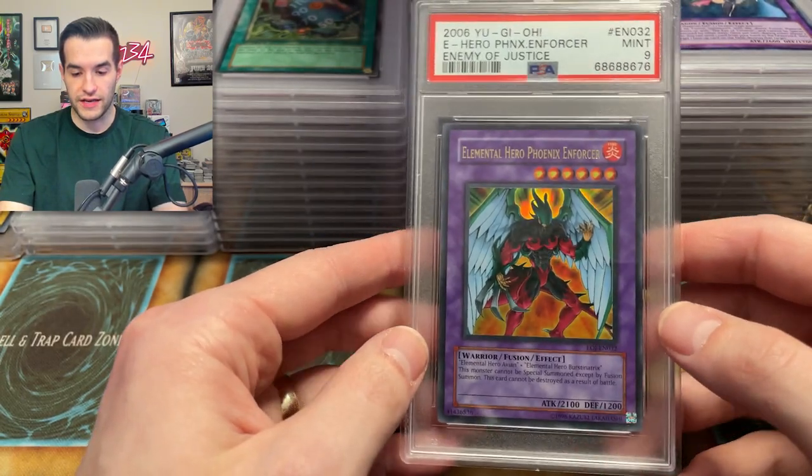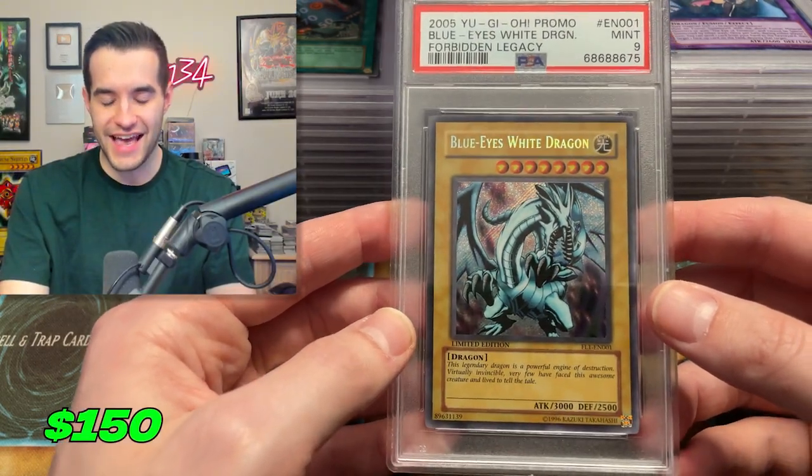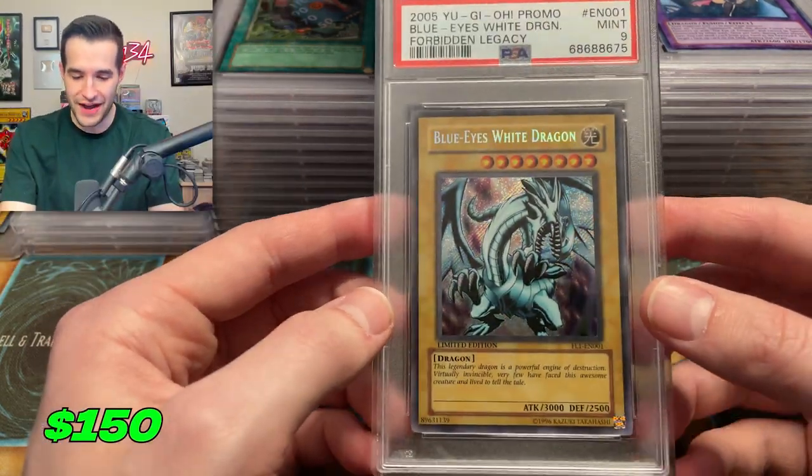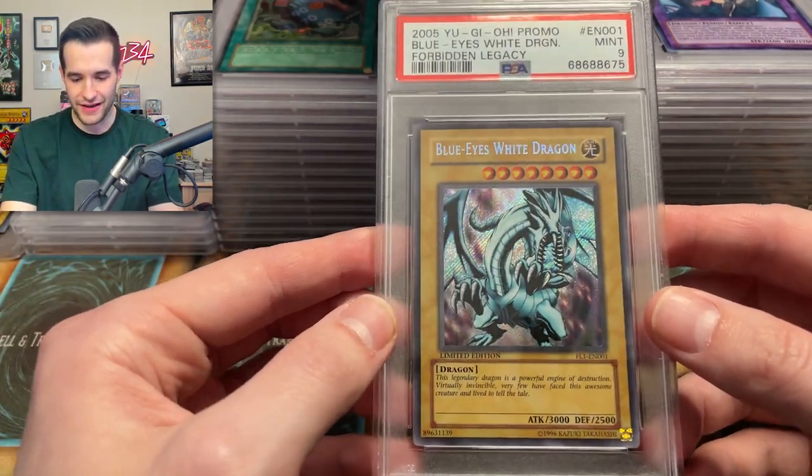Next card is another nine from the Phoenix Enforcer — we got a PSA 10 last time so we can't complain. This would have been sick — FL1 Blue Eyes, it's a nine. It's not bad, but it is FL1. A pretty secret rare — I wish we got the 10, that would have been awesome.